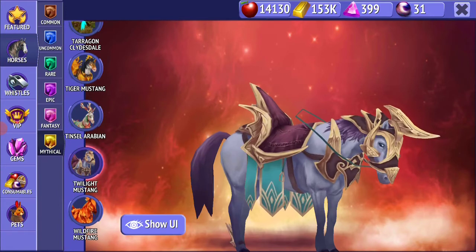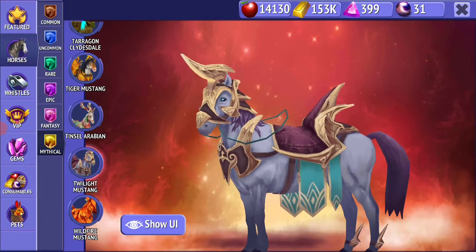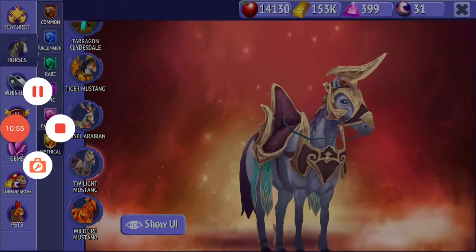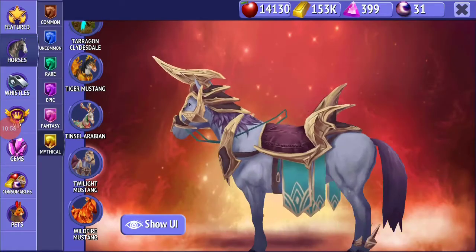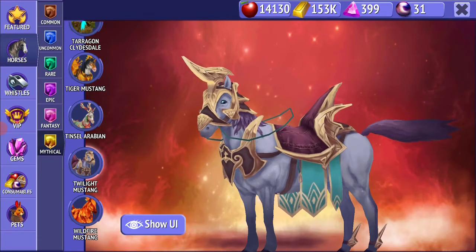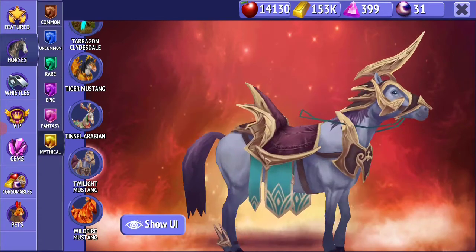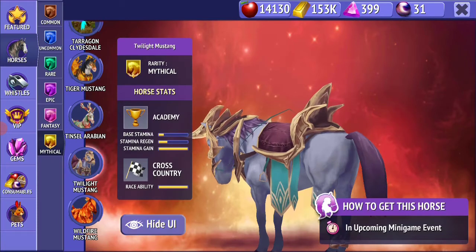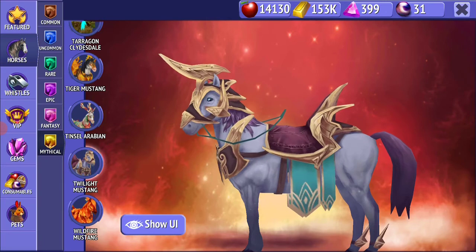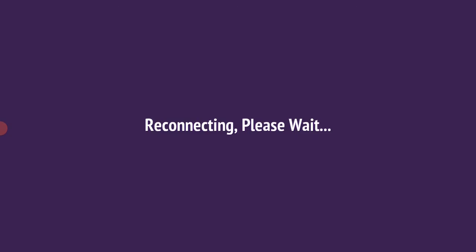And lastly, there is the Twilight Mustang. Why are they making the Mustangs look so weird? They're literally not working well with them — they need to do something else. This is clearly not what we want. I'm going to say that they're not focusing. If you don't want to make a good horse, then why work on it? That's my opinion.